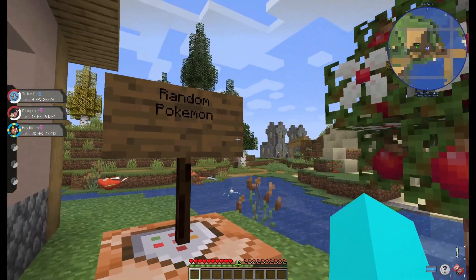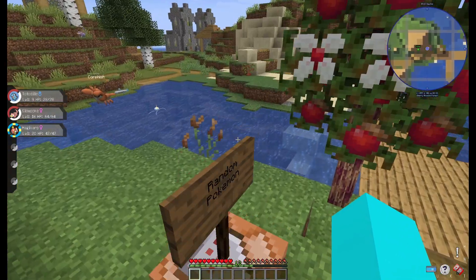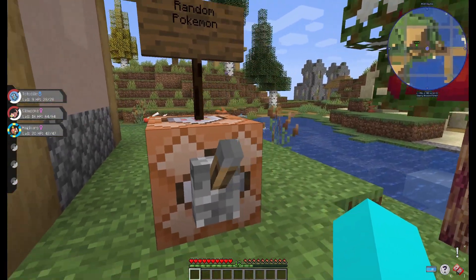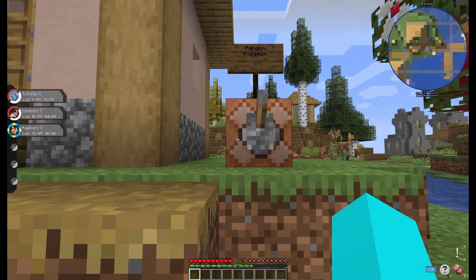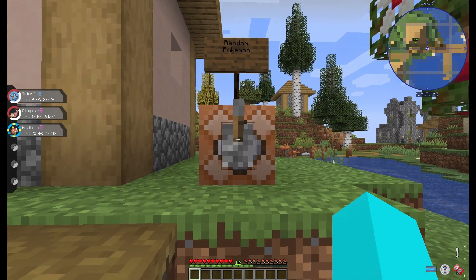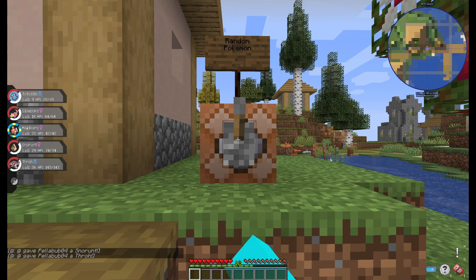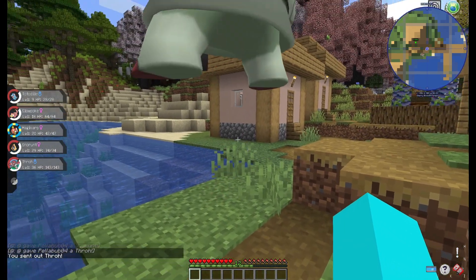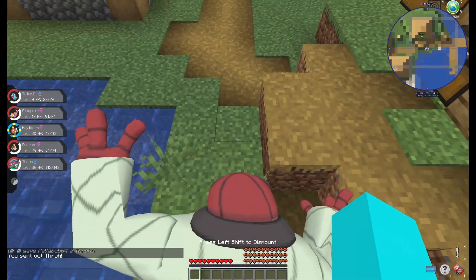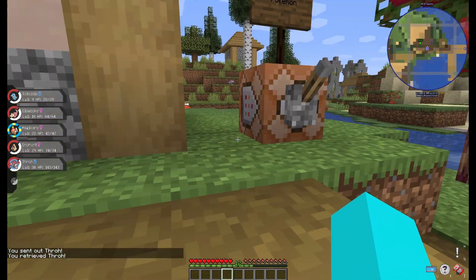Now we go to the random Pokemon. I set up a command in here that gives me a random Pokemon when I pull the lever. I get two of those because we are at 56 subscribers now, and we started this series with 54. Let's pull the lever. I got a Snorunt and a Thoreau. I can ride him!